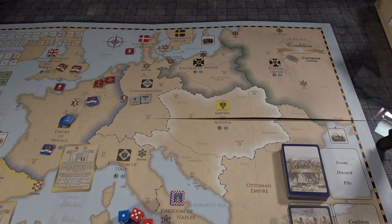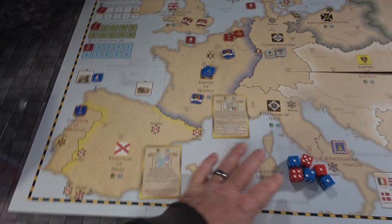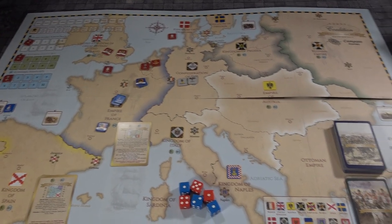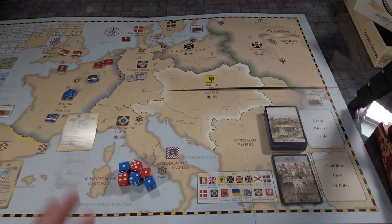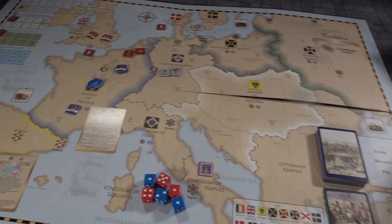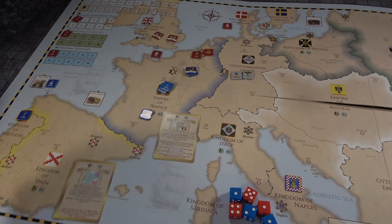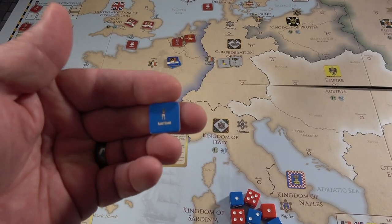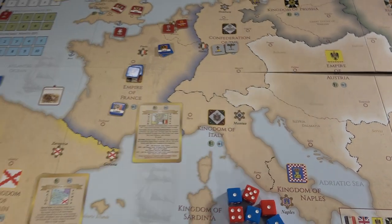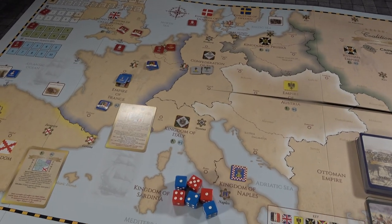I actually have to take the camera off the stand because this map is, number one, huge. It is absolutely gorgeous. The components on this are just through the roof, from a very easy-to-read rule book to the chips — look how beautiful those chips are. Just absolutely fantastic rounded edges. For those of you that want to clip, you don't even need to because they just fall out like butter.